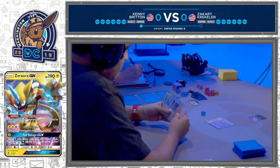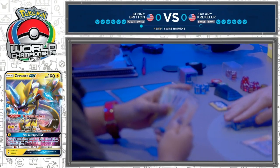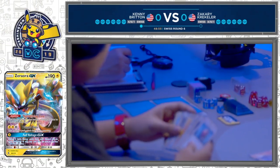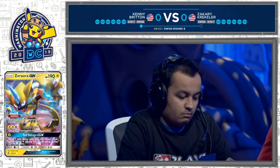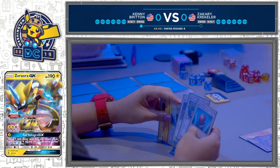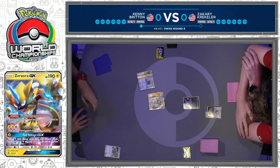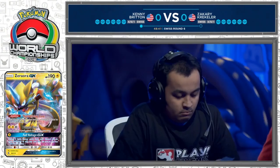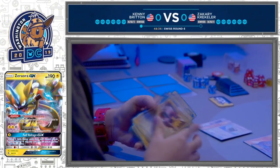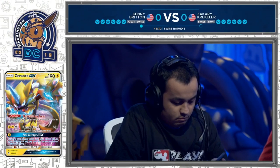Kenny's going to start things off just playing a Cynthia, resetting his hand. He is playing that Pikachu and Zekrom deck — it utilizes all the best cards for the Lightning type: Denonade GX, Electromagnetic Radar, Cherish Ball added to the deck. One of the new tag teams is the Raichu and Alolan Raichu GX, being able to Tandem Shock for 160 with Paralysis, and its GX Attack can take knockouts on any other tag team GX with just an Electro Power.